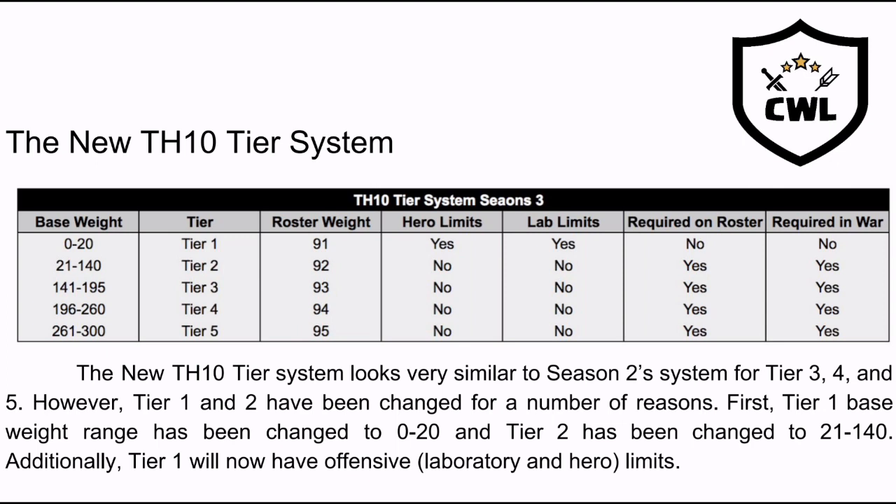You would be matching an 87k that dropped bomb towers, so their defenses are a lot stronger, making it a lot easier for them to three-star you. Doing something like the tier system addresses not just engineering bases like in season one, but modifying them so players have better defenses while still sitting lower in the weight system. Using something like this makes for an even playing field across the board from top to bottom.